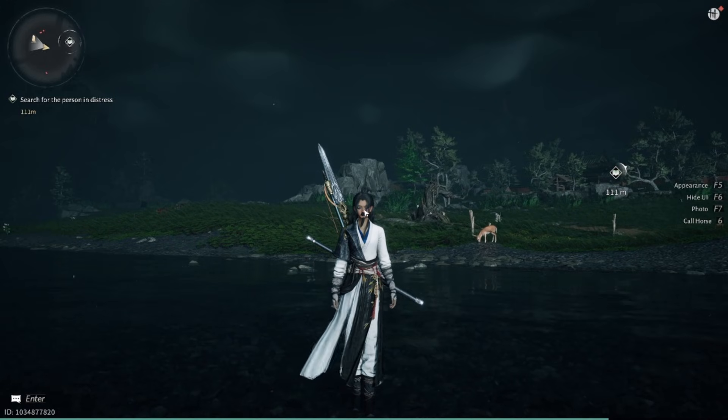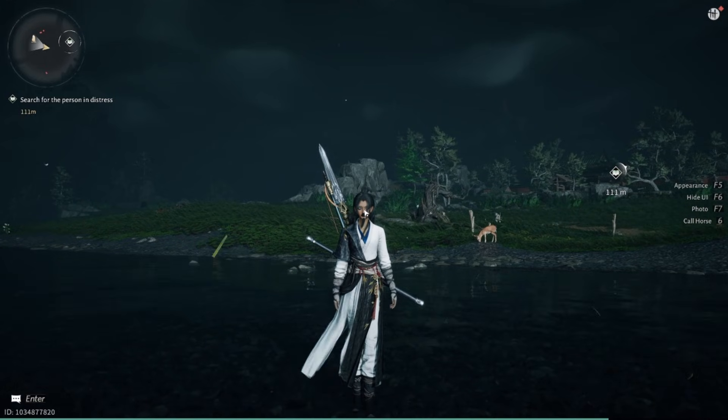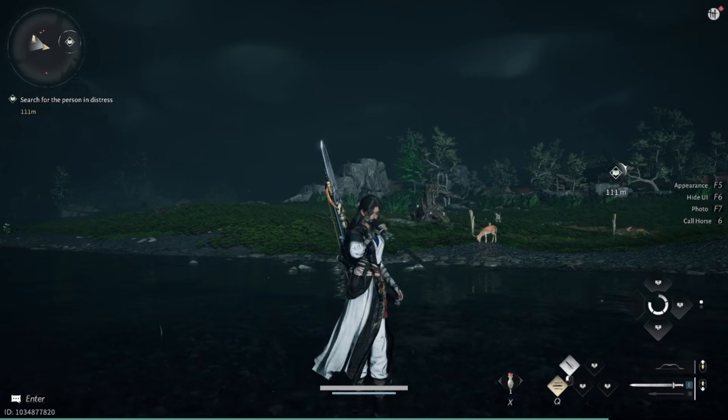To hide and unhide your mouse, press and hold CTRL. And then to sheath and unsheath your weapon, press Z like in Zebra.